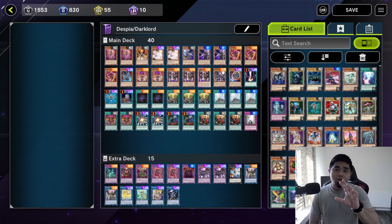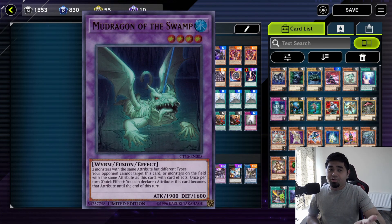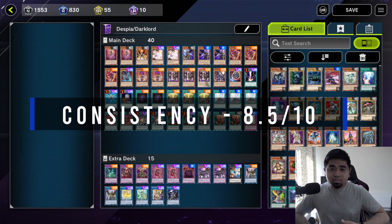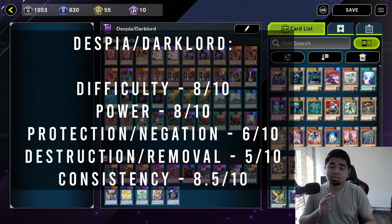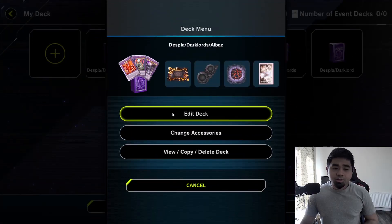Super Poly is also great since it lets you fusion summon using your opponent's monsters — but remember, it's not always the case that your opponent has dark and fairy monsters on their field. That's why you keep Mudragon in your extra deck. For consistency, this deck does its job summoning your First Dark Lord and fusion monsters, but Branded Opening locks you into fusion summons only, so Link and Xyz summons are out of the question.